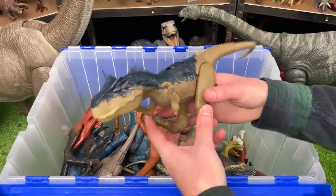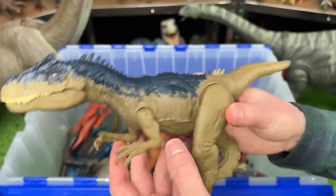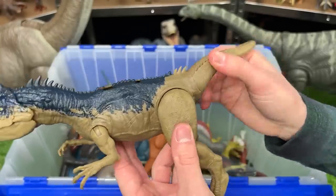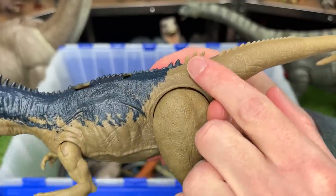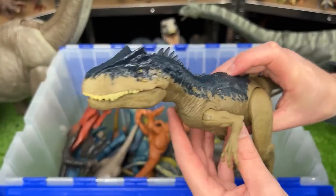Here we've got our first Allosaurus of this collection. This dinosaur figure features poseable front arms, legs, and tail. It's got some cool little spikes running down its back all the way to its tail, and its biggest feature is this slide lever action for sound effects and chomping.